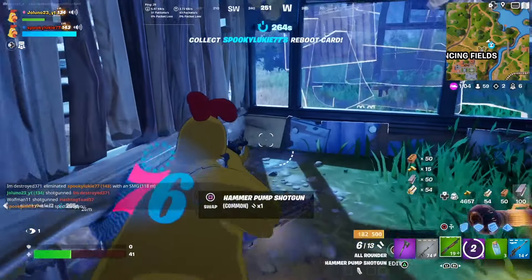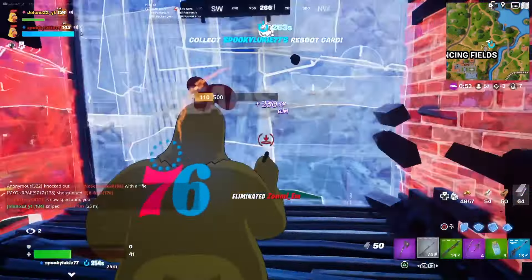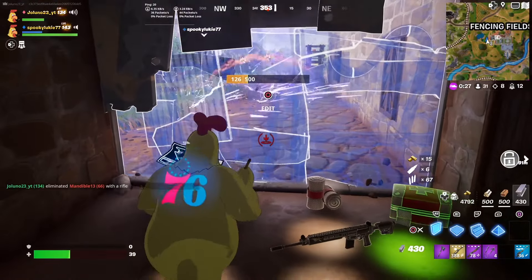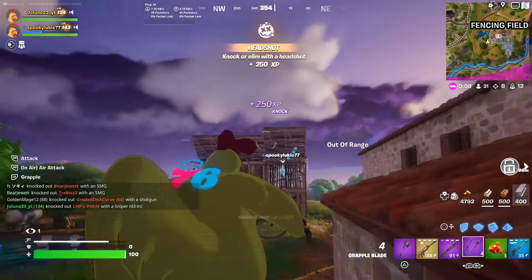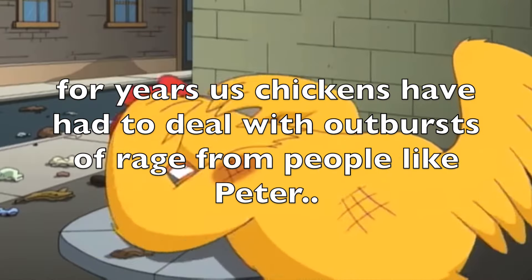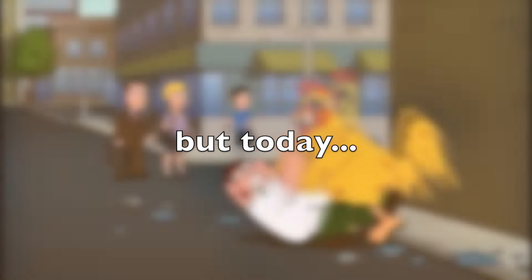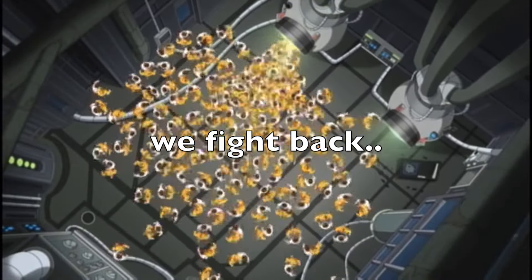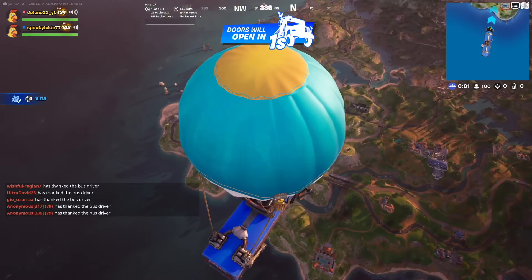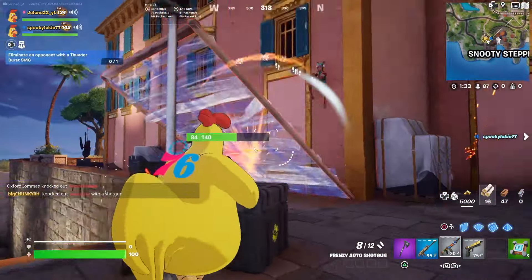There's a guy on your left, look to your left right now — there was a guy over there. Damn, whoa — they're real, crap. I knocked one. We're killing Peter — that's the first step in winning this game, let's go! People are fighting Peter Griffin — this is our battle, not theirs, come on. Oh, he's right here!